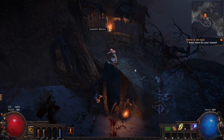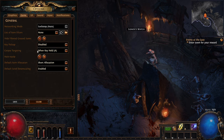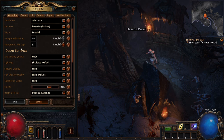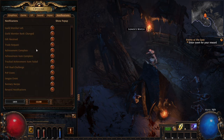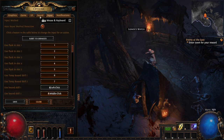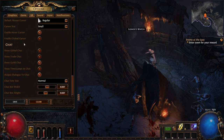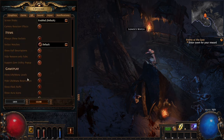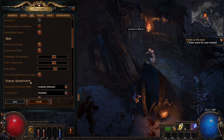I choose between maximum health or maximum damage — I go for damage. Then I accidentally click 'skip all tutorials.' I'm not sure if I can re-enable that. Pat says it's new to him too. I decide to figure it out as we go.